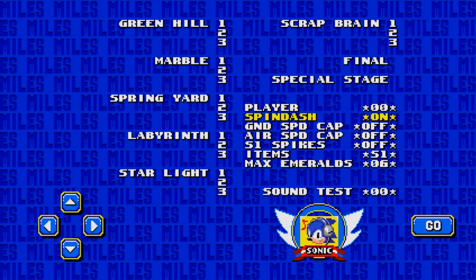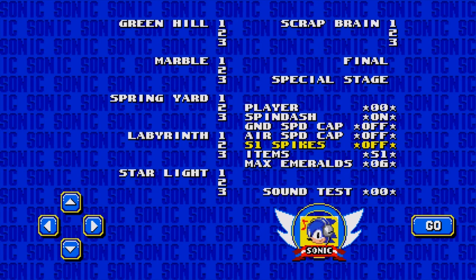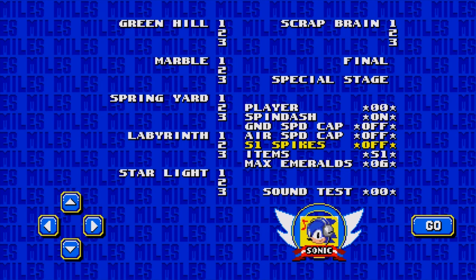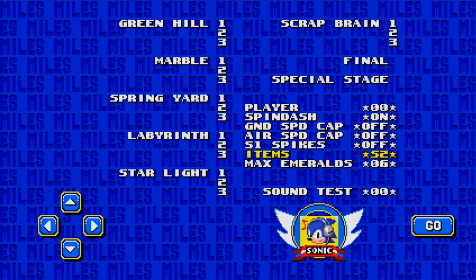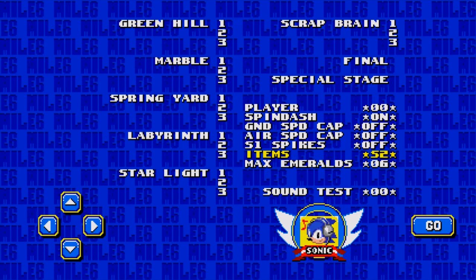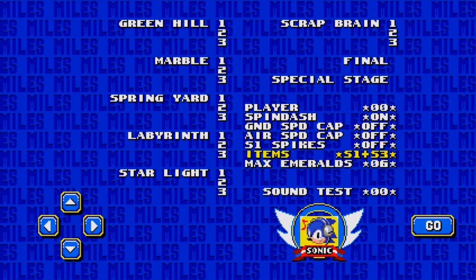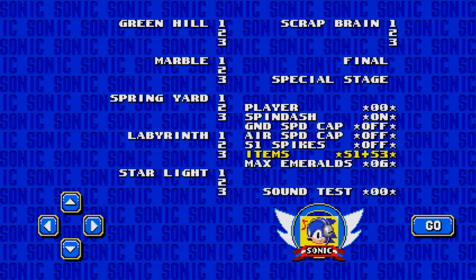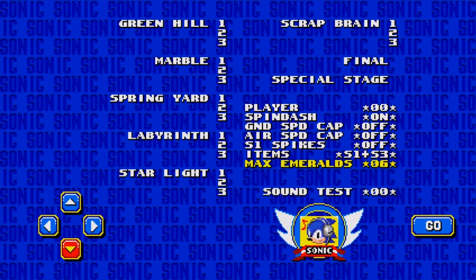In this menu you can change which player you're playing as, toggle the spin dash on and off, change the speed cap, turn on the Sonic 1 spike glitch, and set an item ability — choosing which items you want. Options include Sonic 1, Sonic 2 (which only had a shield with a different art style), and Sonic 1 and Sonic 3. I'm going to go with Sonic 1 and Sonic 3 because it gives you an alternate ability.